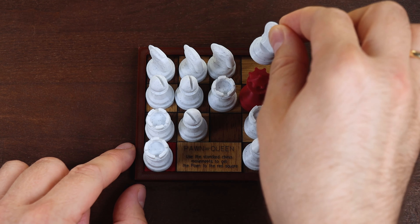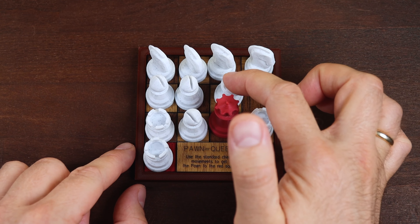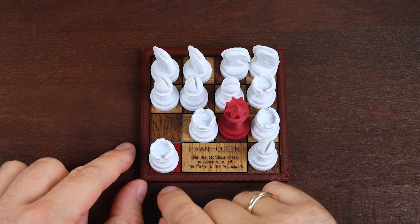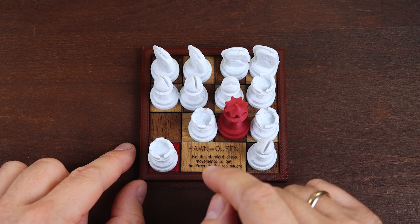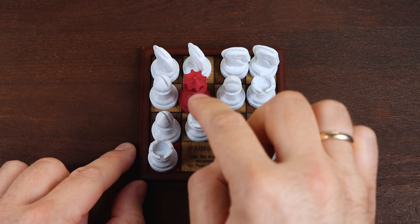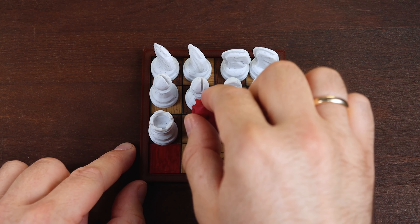Now we can return the Knight. The Queen can go diagonally. Now we can return the Knight again. If we move this Rook right now, it will block — maybe or not. Yes, we can go like this. And the puzzle is solved.